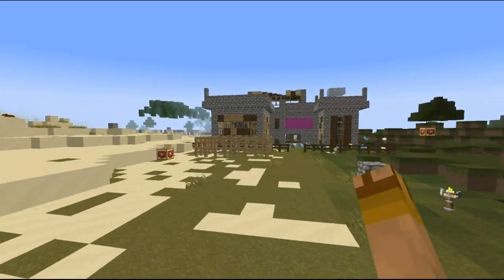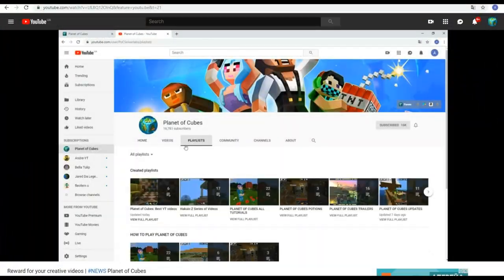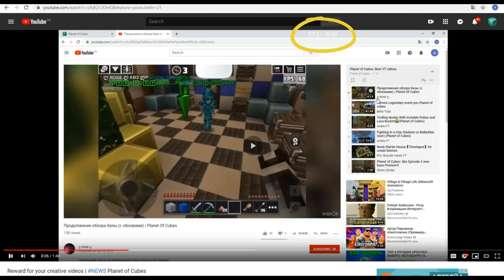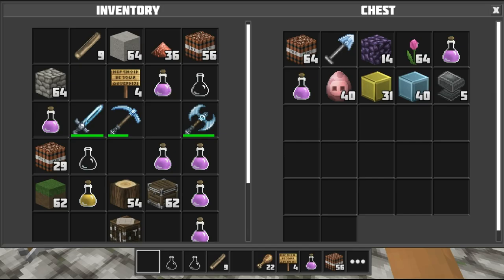We also want to remind you that we are inserting coordinates of places within the video. For example, in the last video they were here. So watch the video more closely, because somewhere very interesting things are hiding, and only the most attentive viewers can find them.